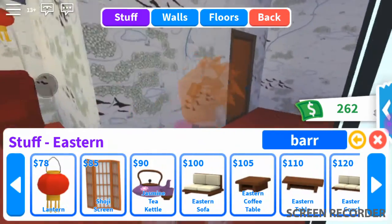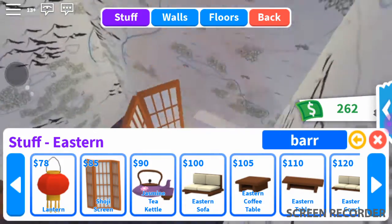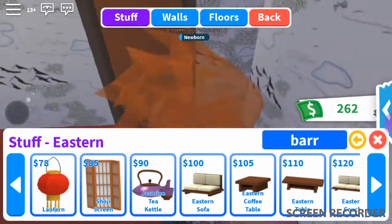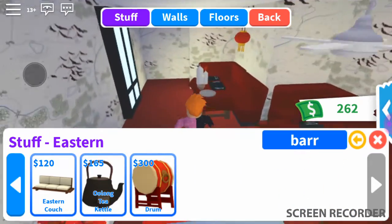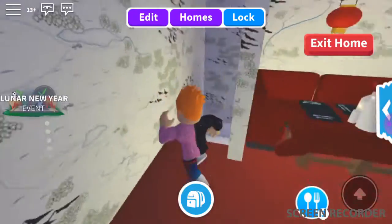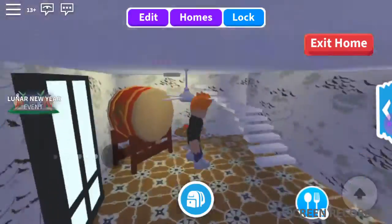Then we have a shoji screen — the things you get dressed behind — but I decided not to do that. Here's the rolling drum. I have this one. It's pretty big actually, and it costs $300.